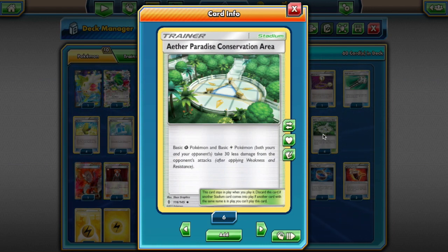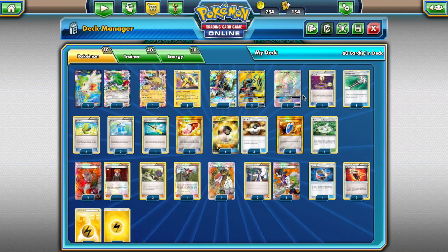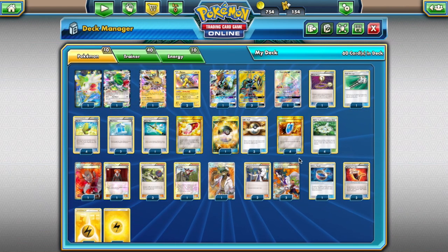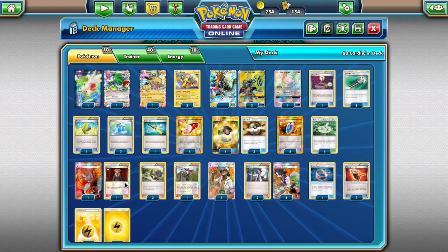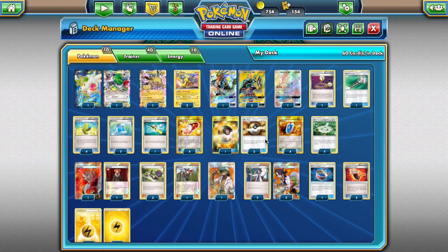I play Aether Paradise over Rough Seas because it's better to stop damage from occurring in the first place than to heal it later. Plus, decks like Lapras are fairly common in the format, so you don't want to be aiding them with Rough Seas — Rough Seas would often benefit them more than you. I had it at three copies but often found that versus decks like Decidueye, you really want Aether Paradise to live longer. Having four stadiums plus a Field Blower means you're almost always going to be winning the stadium war. Two copies of Lysander — now that Tapu Lele is in the format, two copies is very important.